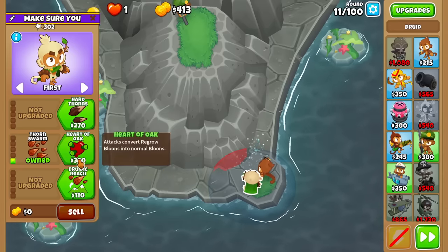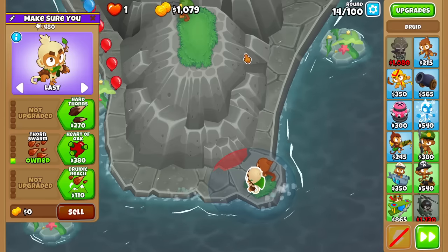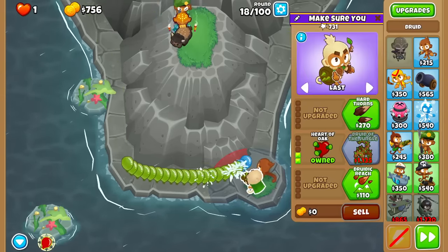I bought one 0-1-0, just to have a front 10. And I think with the 0-1-0, I can get Sai in the middle of this round. Lovely. And now with that, we should get a Jungle Druid very soon.